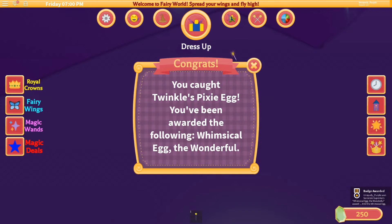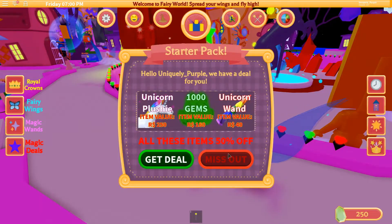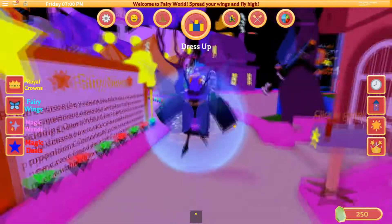You caught Twinkle Pixie's leg. Leg? What? You have been rewarded by the eggs. Just like that, that's how you get the whimsical egg, guys.